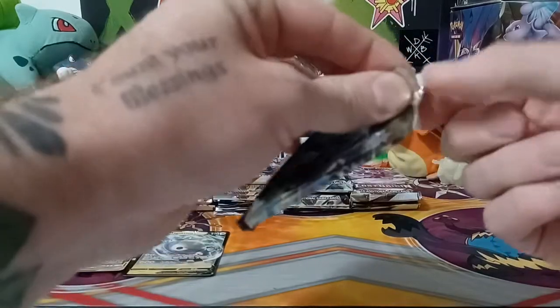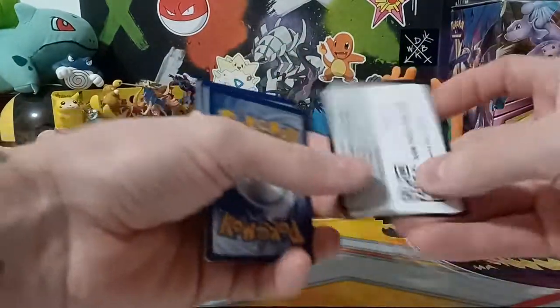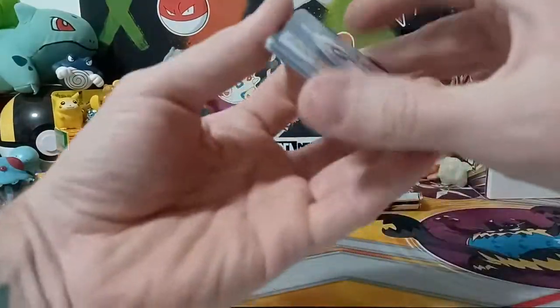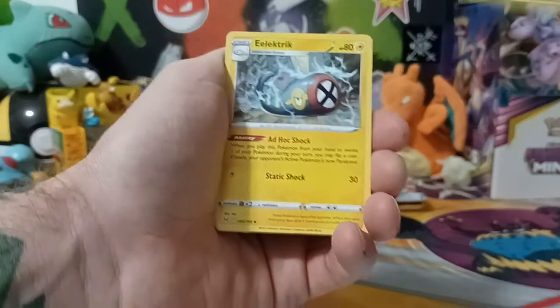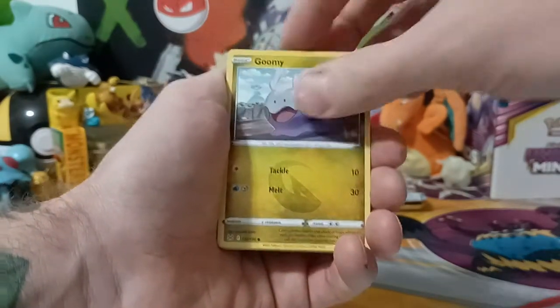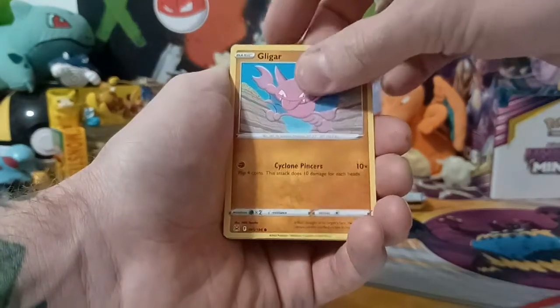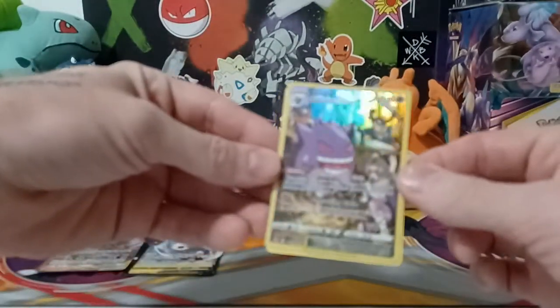I don't know how many packs it'll take to get that Giratina alt art — I think that was going for like $200 at this point in time, but that was before this set officially got released. You never know, it might go down in value, especially once a lot start flooding the market. The same with that Aerodactyl. The large Pikachu trainer gallery card was going for like $50 — seemed like $50 was what everything else was going for. Okay, there we go — look at that Gengar trainer gallery card!